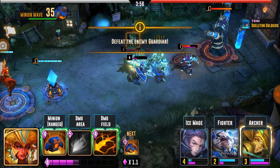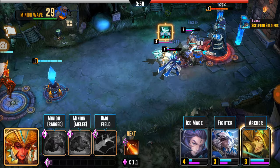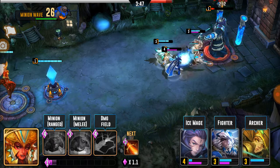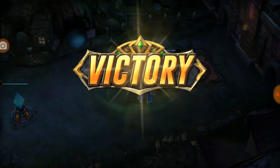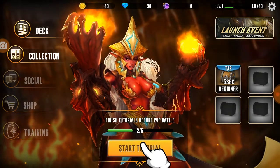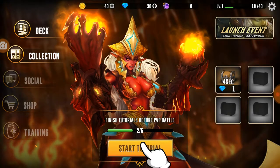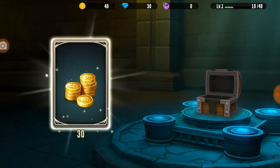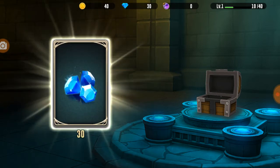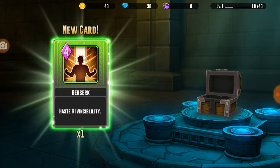Let's go ahead and wait till we get five. Let's go ahead and open another chest - three cards, spell and ruin card. So it looks like you can unlock four chests just like Clash Royale. We get 30 gold, 30 gems. Haste and invincibility - nice.